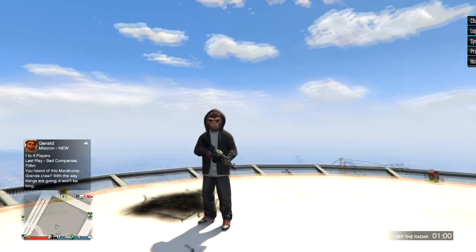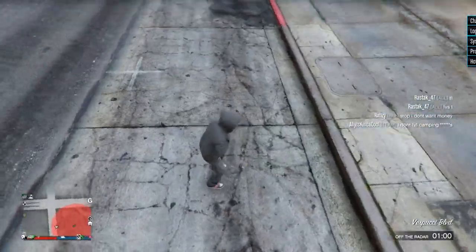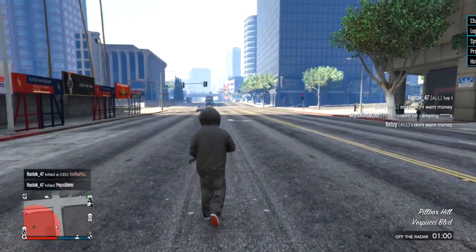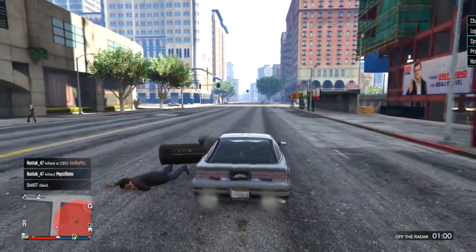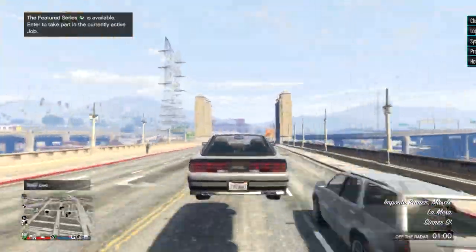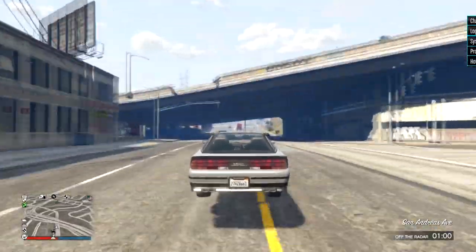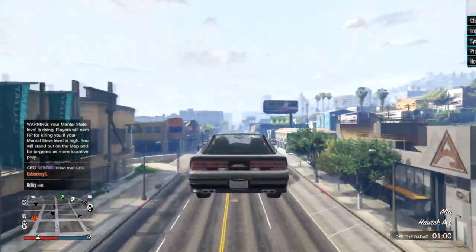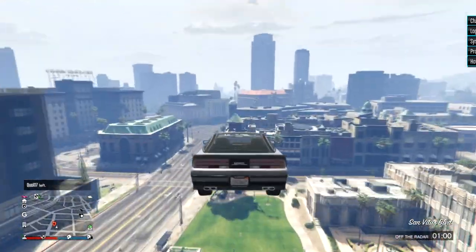Hey, what's going on guys? It's Jago back again with another episode of Modern Life and today we're going to be doing something a little bit different. We'll be giving away cars anonymously to new players or just any player in general, because there are some low levels in here as well, some decently high levels, 140s, 120s. I'm off radar so no one can see me, and I'm just going to pull up to them and give them a free car. Keep in mind the free car feature only works if they have a full garage, so for most players like level 25 or 36, the car is going to be temporary. Anyway, if you enjoy today's video please drop a like, subscribe, turn on post notifications, and let's get right into it.